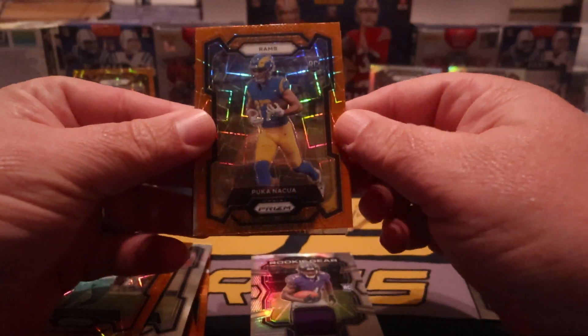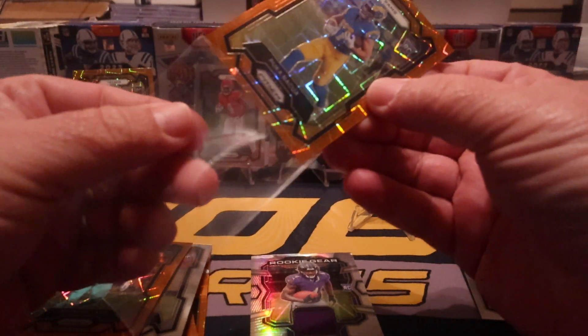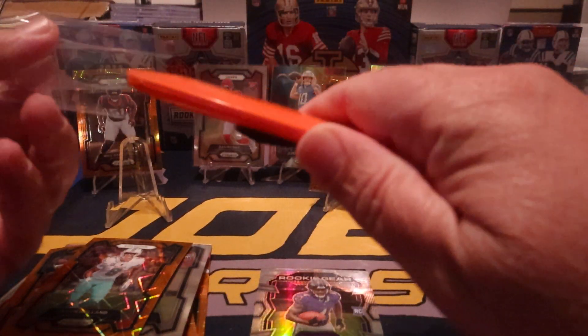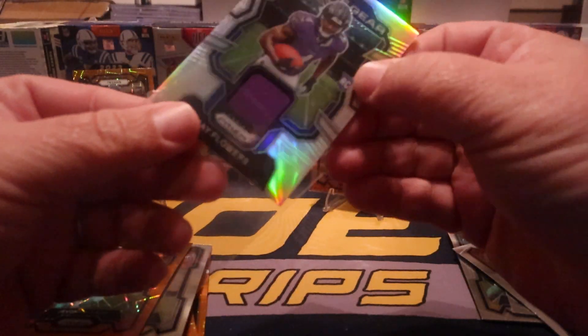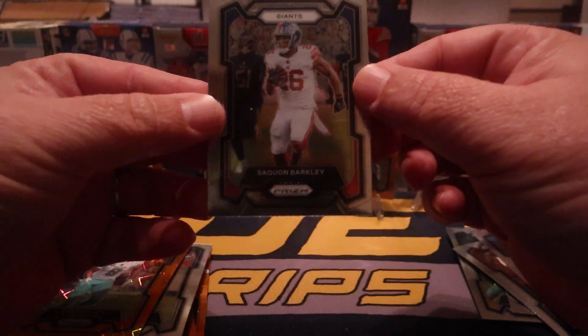I don't know how to feel about that but yeah, there you go — made up for it. We're gonna go with Puka on the orange. You made up for the whole box, everything. Nice nice. Zay Flowers on the napkin. That box sucked all the way up until the last pack, and then they made up for it — give you a little something something.